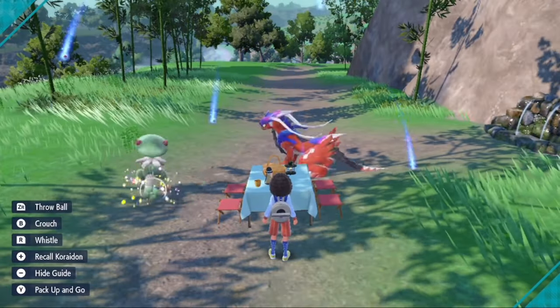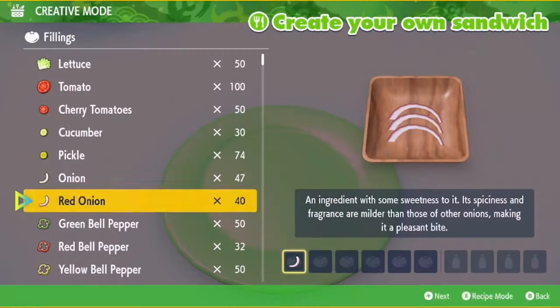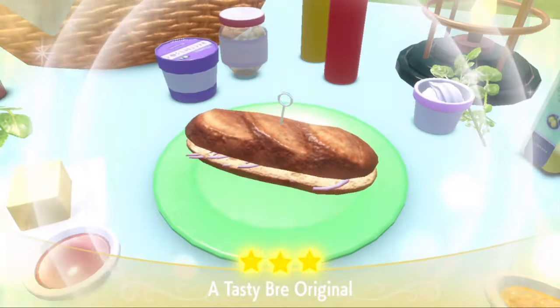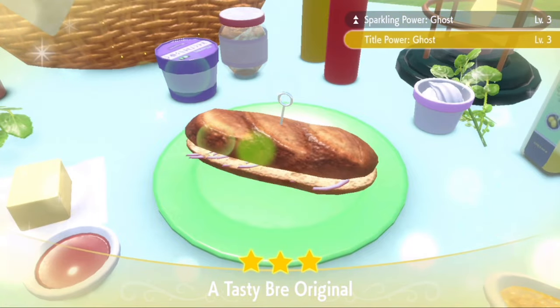Set up a picnic and make your typical ghost shiny sandwich: three helpings of red onion, one pickle, one cucumber, and two Herba Mystica. You want to get level three sparkling, title, and encounter power.